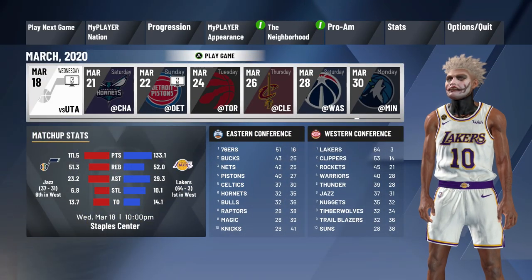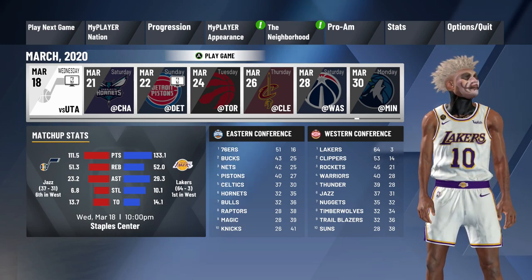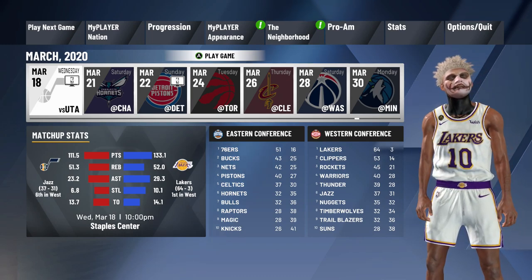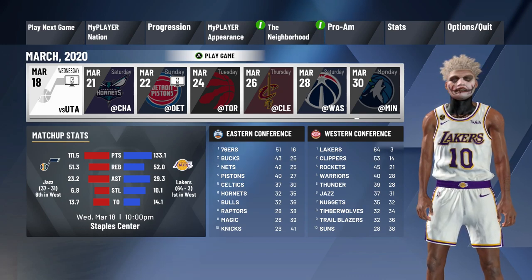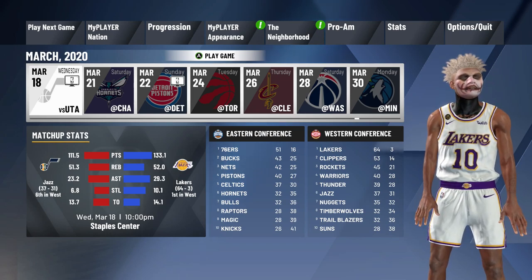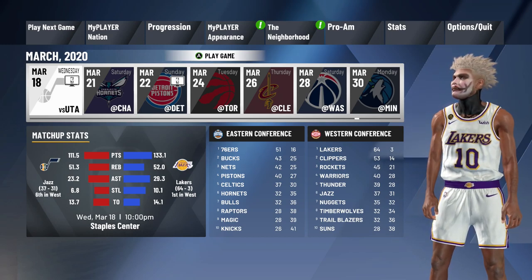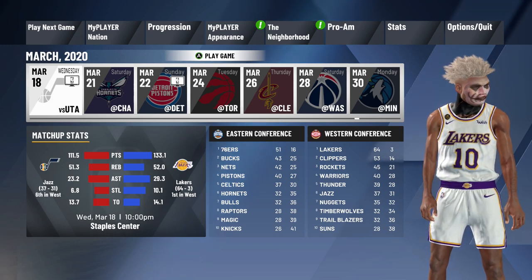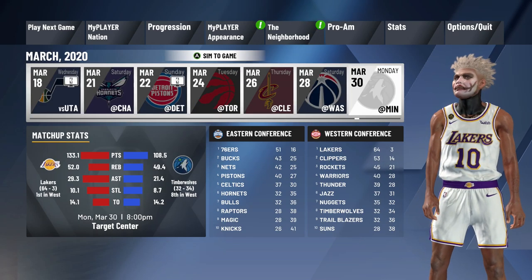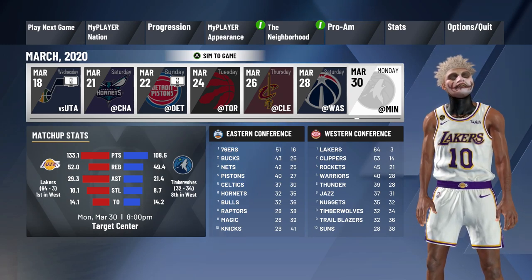If you put it on Hall of Fame, you get a 2x multiplier to your VC. Play true to your archetype — if you're an offensive threat, just shoot, score, dunk, lay up, and pass the ball. You'll probably get anywhere from 1,000 to 1,500 VC per game. If you're a center, grab boards, dunk on people, set screens, shoot some corner threes. With five-minute quarters, crank out 10 games and that's 10K VC. It's a grind, but solid for people who don't want to gamble.